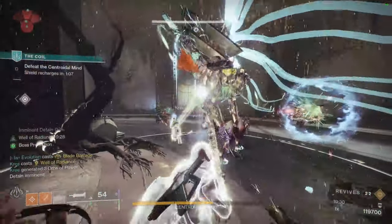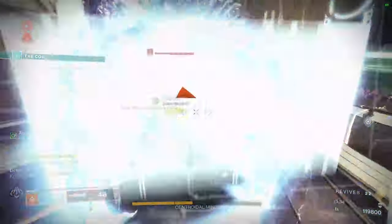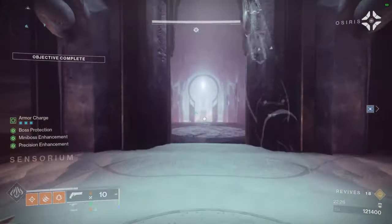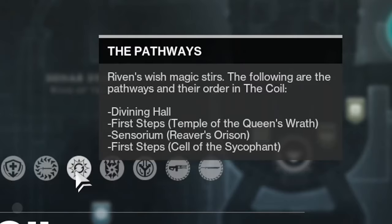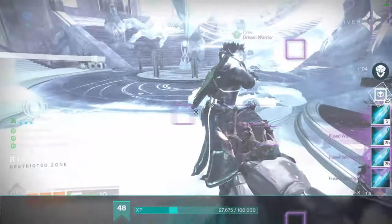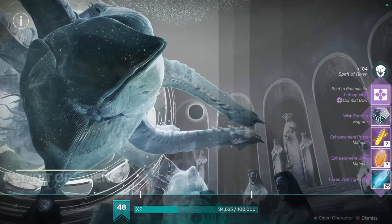Secret chests pop up in every room except boss rooms and what I like to call intermission rooms — the rooms after your vendor room when you are starting your run for the second round or above. There is a max of 4 total runs unfortunately, and for each run you will have a guaranteed chest at the end. With the additional 2 secret chests per run, if you are optimal, you can gain 3 chests per run.